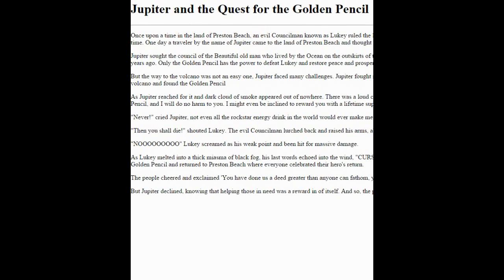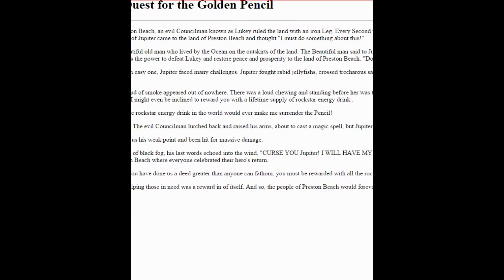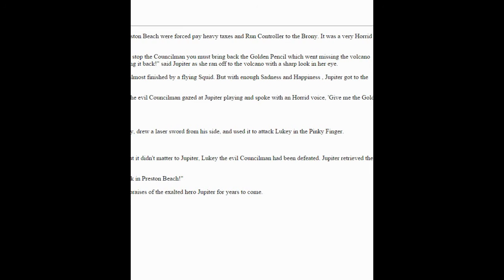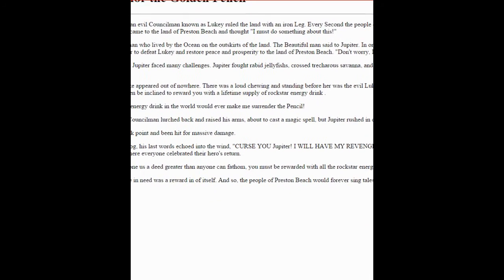Oh shit, I totally didn't... Jupiter: the quest for the golden pencil. Once upon a time in the land of Preston Beach, an evil councilman known as Lukey ruled the land with an iron leg. Every second the people of Preston Beach were forced to pay heavy taxes and run controllers to the brony. It was a very horrid time. One day a traveler by the name of Jupiter came to the land of Preston Beach and thought 'I must do something about this.'